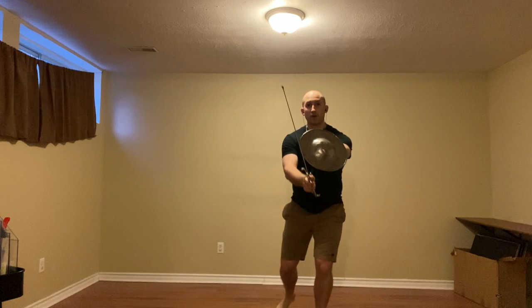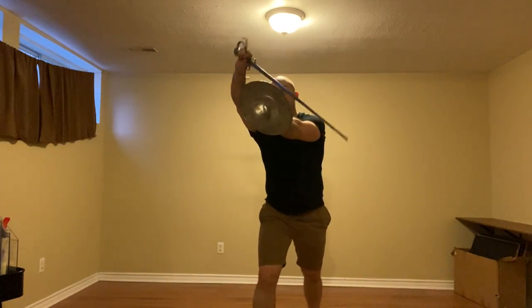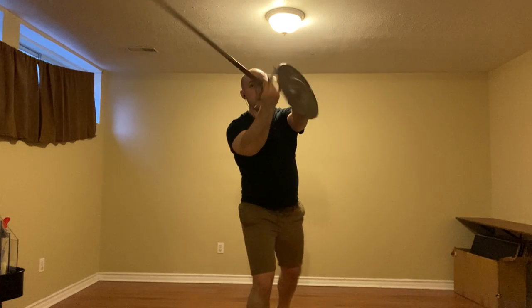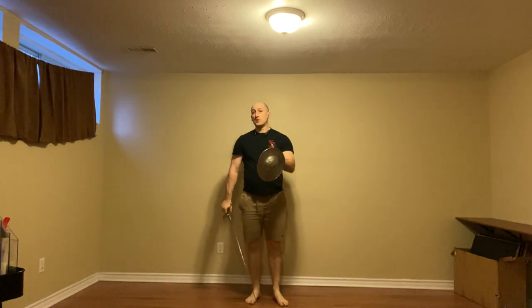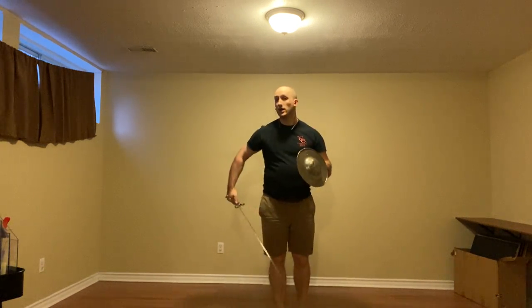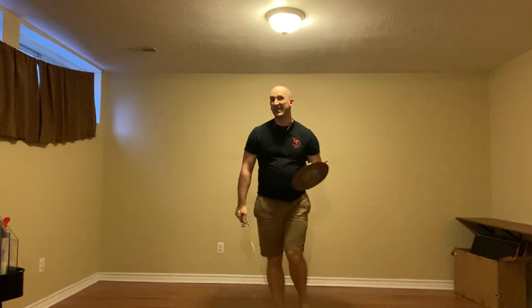To start, the basic action of the agent is they are doing a thrust with the right foot, and then maybe it's a mandrido, maybe it's a reverso, high or low. So assuming it is a mandrido first, we have three angles that we are dealing with: a diagonal high cut, a cut to the leg, or a vertical cut to the head — a fendente.